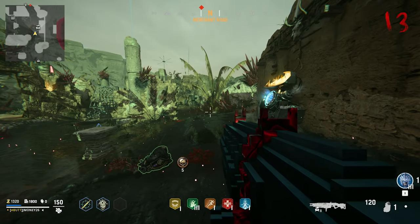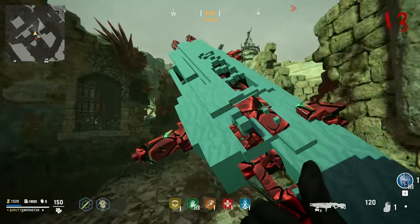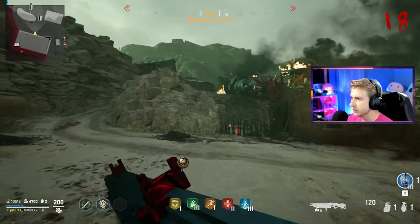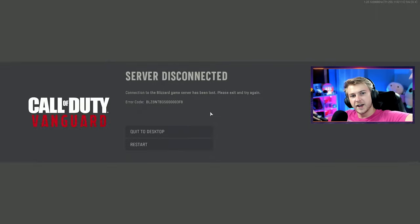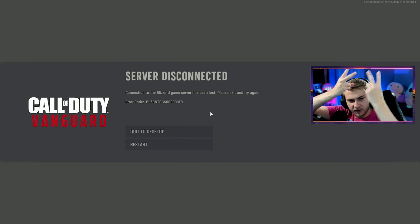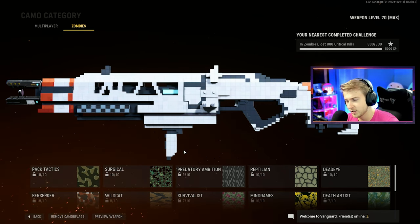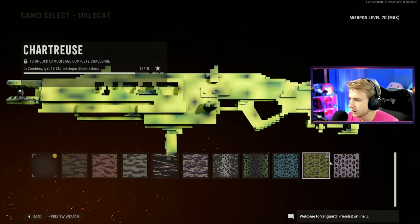This is what Pack-a-Punch two looks like. It just looks so weird on this gun - it kind of looks like my horse Pack-a-Punch. No way I'm lagging out. I'm playing a solo game of zombies and the server got disconnected. Vanguard baby rise up. So here's the thing - it might've been my internet, but I did disconnect earlier so I was on edge. Why do I have to redo all that again?